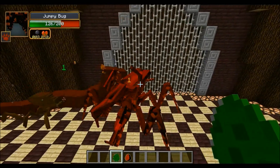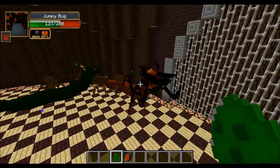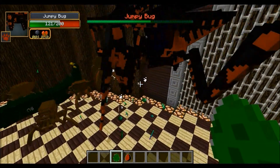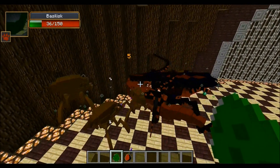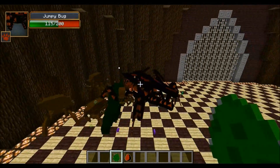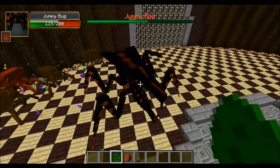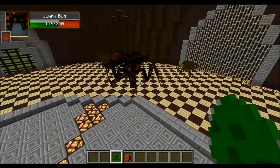The Jumpy Bug is a lot more powerful than I thought. But it is down to 123 — it only has 200 health, so it's not a massive amount. One Basilisk is dead, the other one is down to 48, cornered by tons of bugs and getting owned really badly. He's jumping on top of him — that is so rude. And he has won once again, not even halfway down. We're going to have to try three on one against the Jumpy Bug.